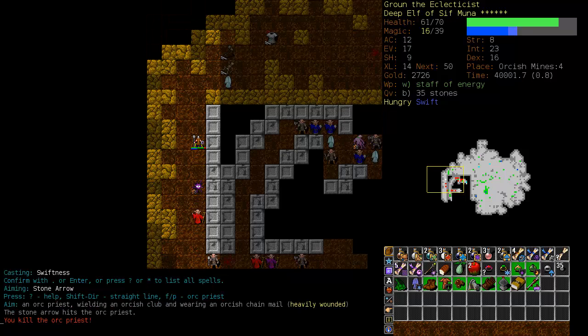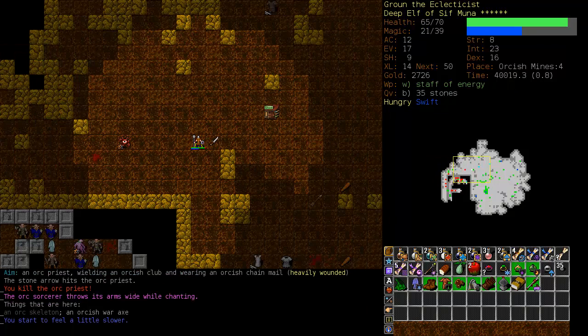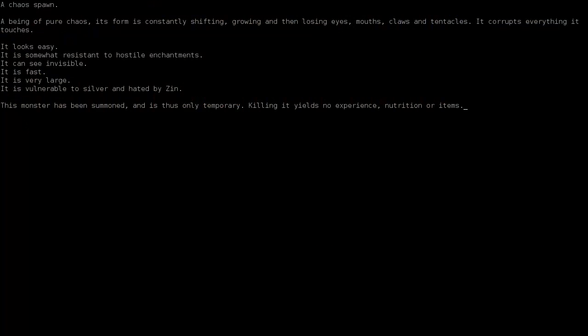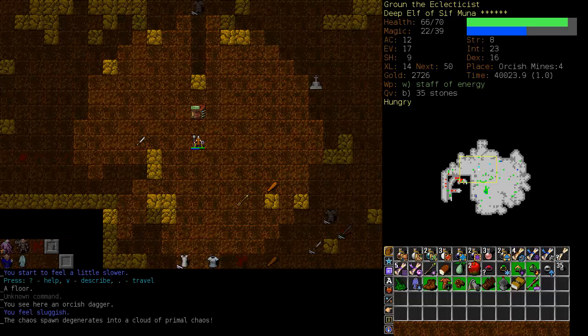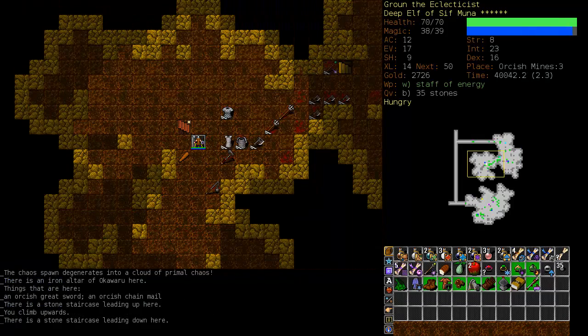Let's take out the priest and get out of here. What is that thing? A chaos spawn — a being of pure chaos. Its form is constantly shifting, growing, and then losing eyes, mouths, claws, tentacles. It corrupts everything it touches. It is summoned. Let's just climb upstairs and get away from that thing — no sense in wasting mana on it.